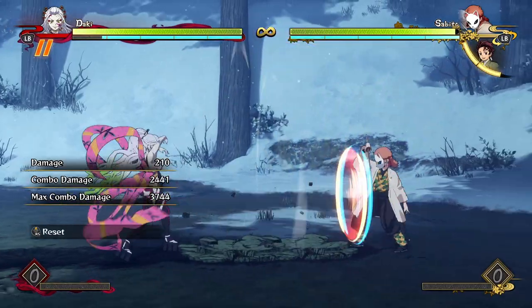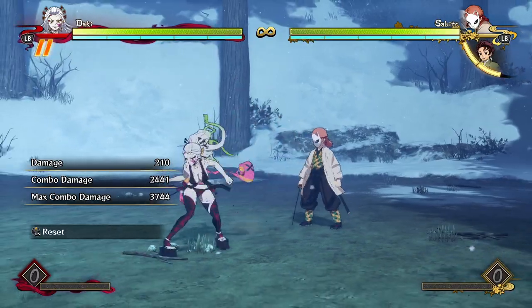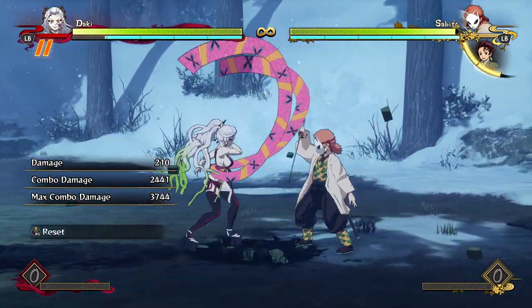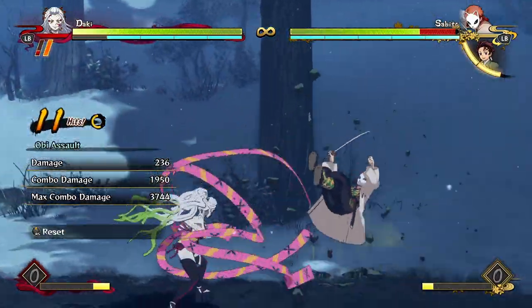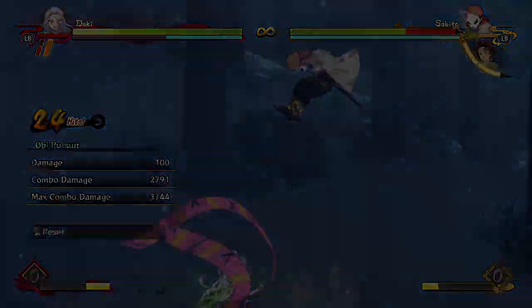She has this super plus-on-block Obi Assault that also does a bunch of damage. If it lands, you can dash cancel it — it's really amazing. So she has great offense, great staggers, a great plus-on-block special move, a decent grab, and this really interesting advantageous reset/neutral projectile tool. This can also just be a combo extender, which is crazy.